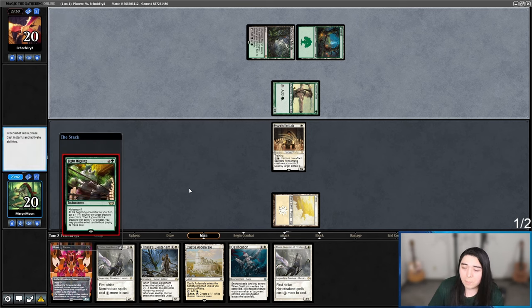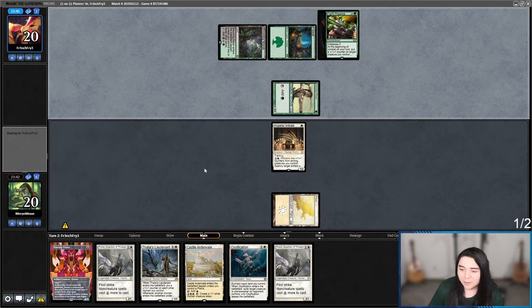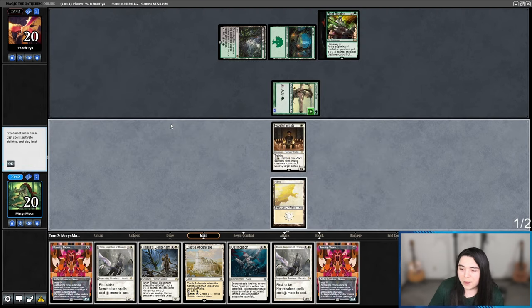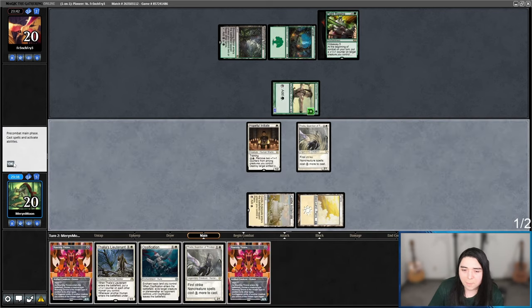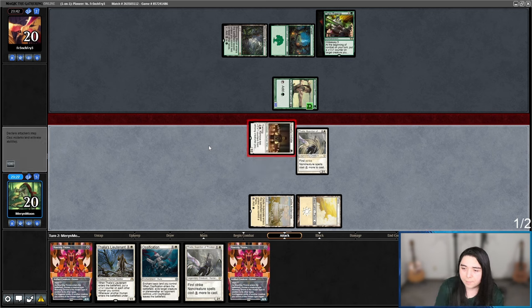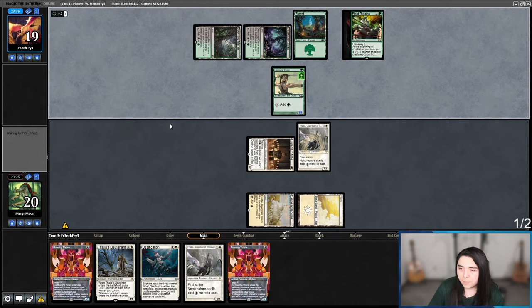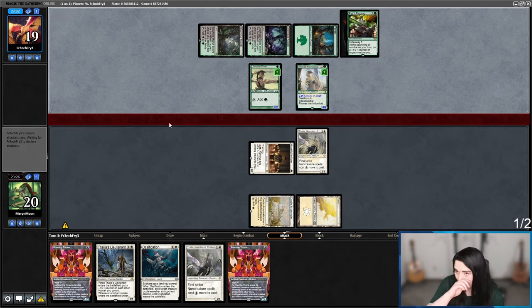Selvala, Marwyn, Fight Rigging — okay, I see you. Fight Rigging is so good — it's a mini Citadel Siege. I'll go Thalia here to slow them down a bit. It's going to be a big creature. Ronas. I can get a nice hearty swing in here.